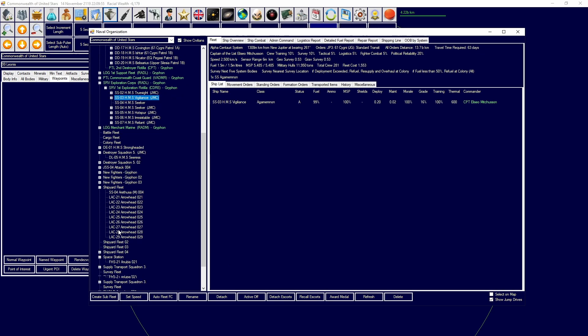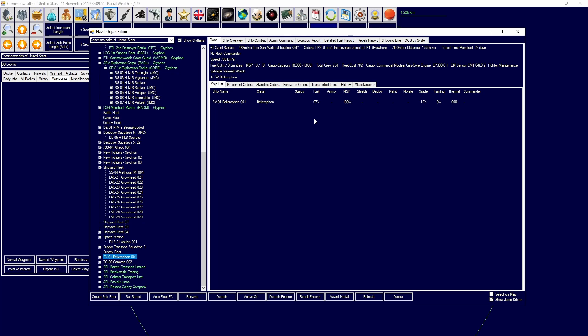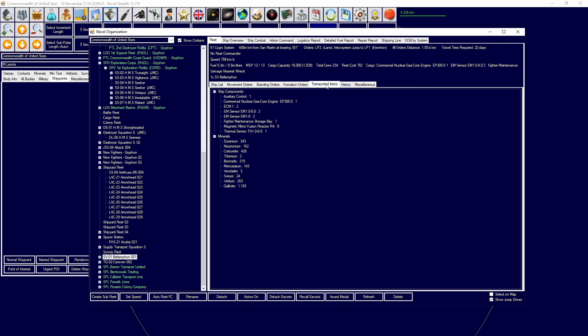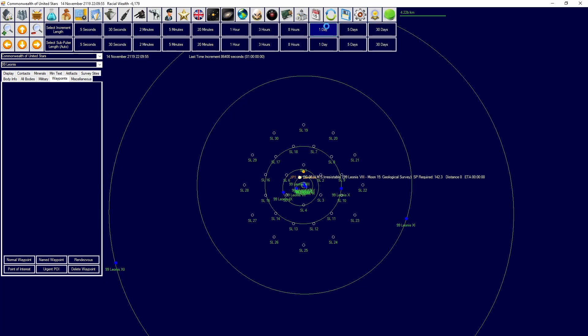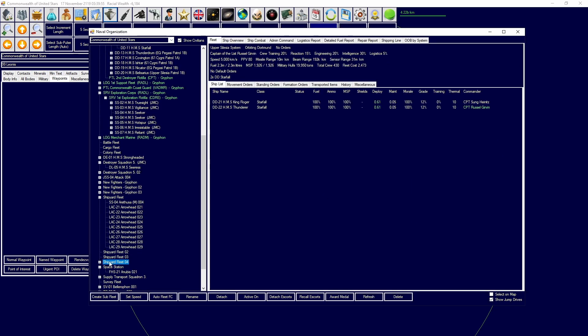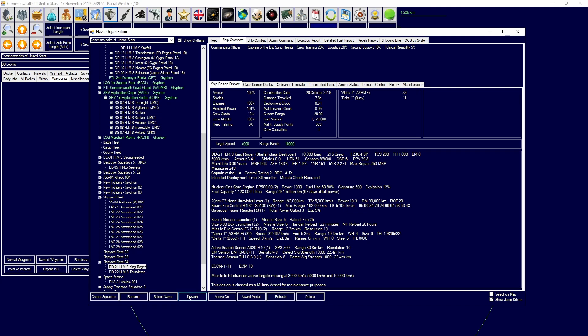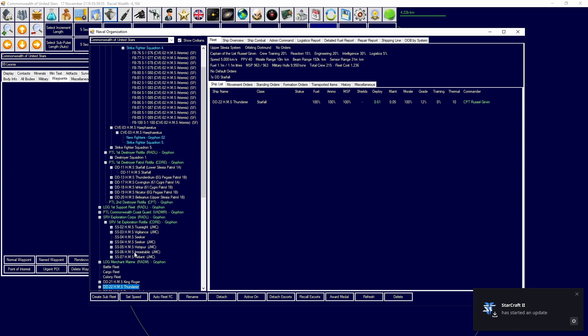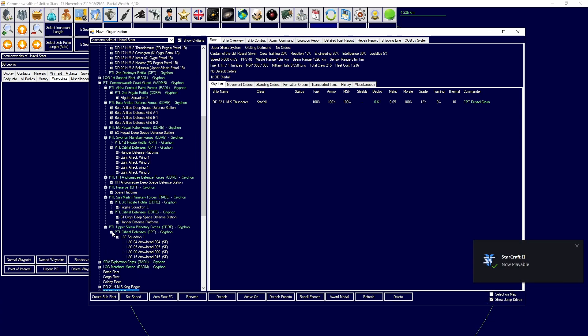I need to manage that vessel as well, just to be careful. You are nearly full up, but we're getting a bunch of Galasite back which is always handy. These two Starfall classes orbiting Dortmund - we're going to rename this to Dortmund fleet. Actually, detach both - the King Roger and the Thunderer. We're going to put these under the Commonwealth Coast Guard, and under Upper Silesia Planetary Defense Forces.